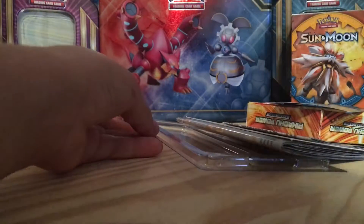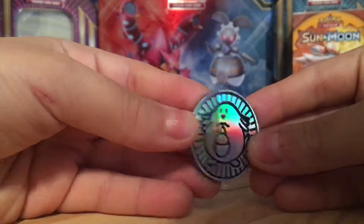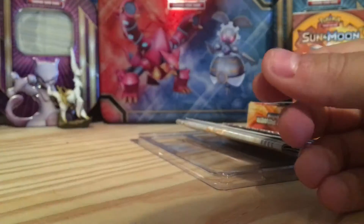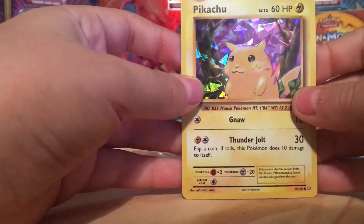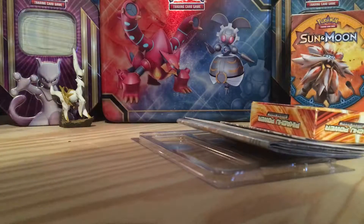Let's start off — we have the Chansey coin, standard issue in every single Evolutions deck. The Pikachu holo, the pattern is really cool. I'm going to be giving away the code at the end of the video.